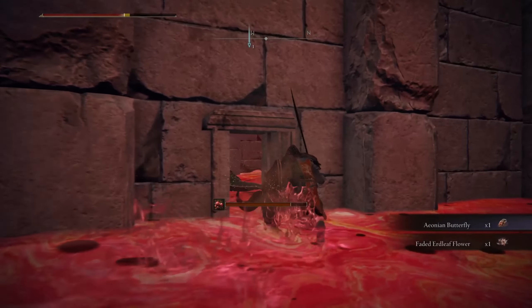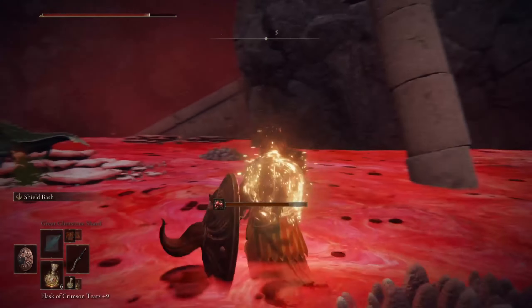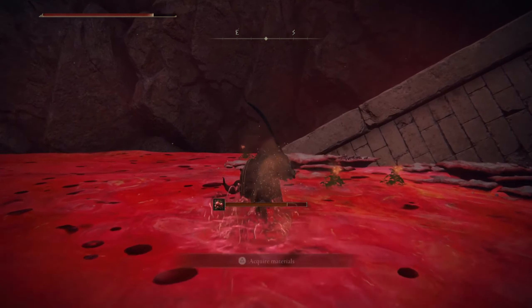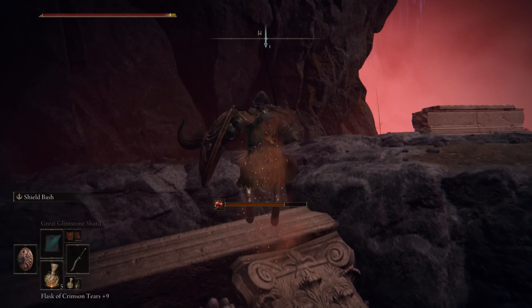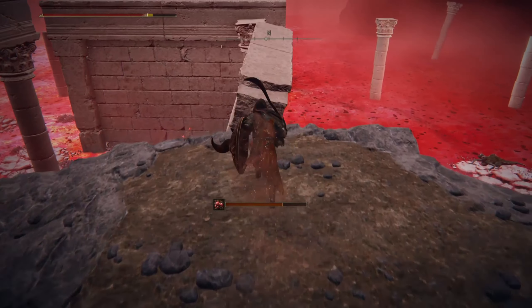You have to take the pillar on the right side — do not go inside the building here. The Mushroom Crown is inside, but the route to getting it is via the pillar over there. I just want to make sure no one goes inside the building — I've died there a couple of times.